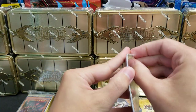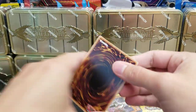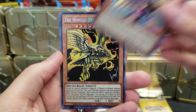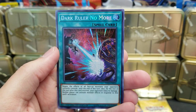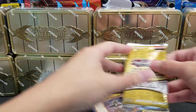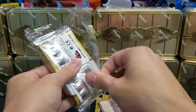Alright, next promo pack. Can we go 4-4-4-Nibiru to start here? That'd be completely insane. Blue Eye's Alternative Ultimate Dragon. Palladium Oracle Mana. The Winged Dragon of Ra. Obelisk the Tormenter. Dark Ruler No More. That's the second best you can get after Nibiru, right? Almost opened a pack again. My goodness, Jeff.